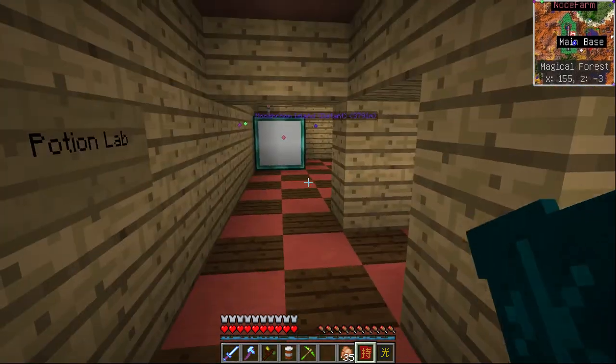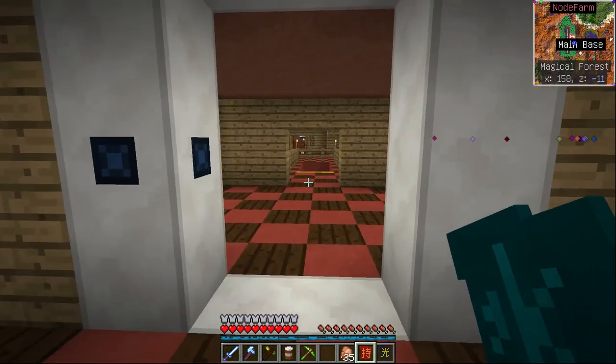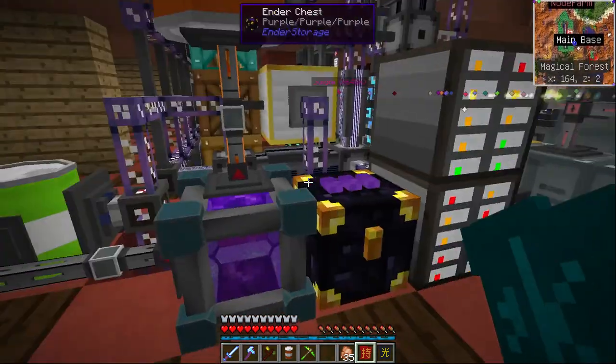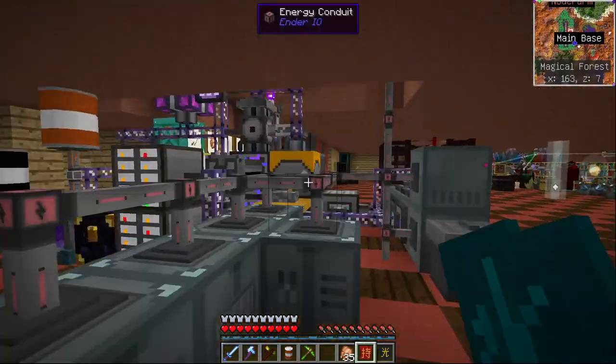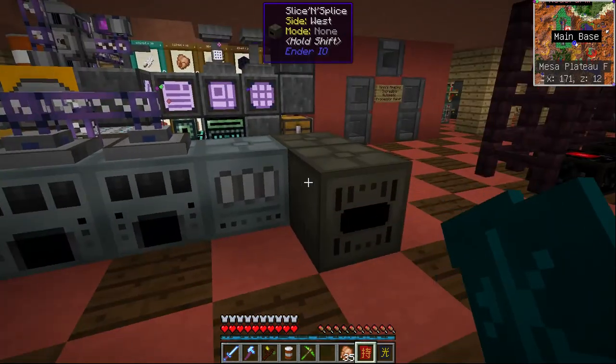Out we come - that's our portals dimensional bridge stabilizer. I'll take you through the portals in a bit. Our nether connection is through there and this is our primary ME crafting and Ender IO crafting area.